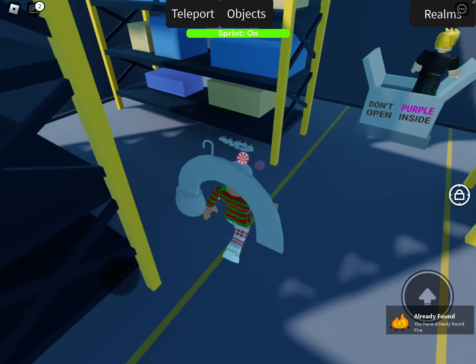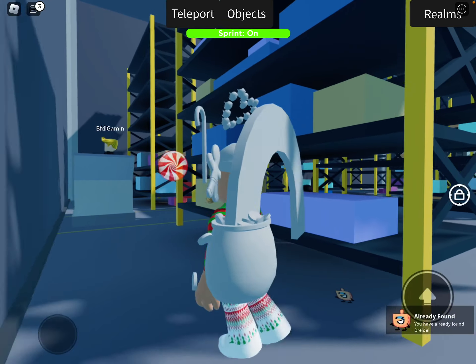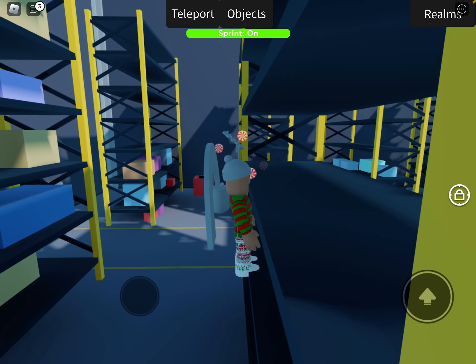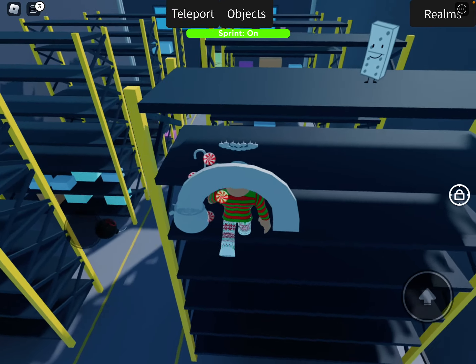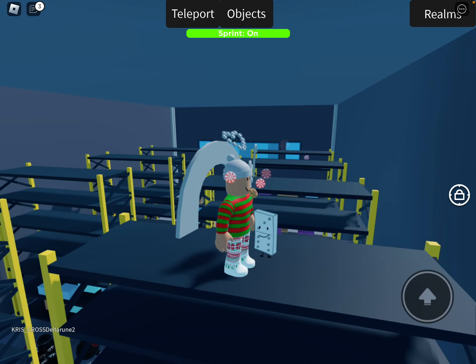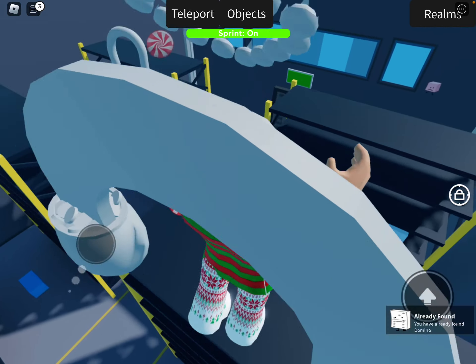And you get Fire. Right here in the second glass is Dreidel, and then you will have to jump across these shelves — see how. Right there you can get Domino. It may take a few attempts, but if you're jumping right here you can get Domino.